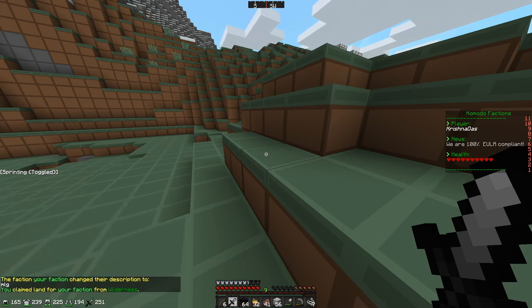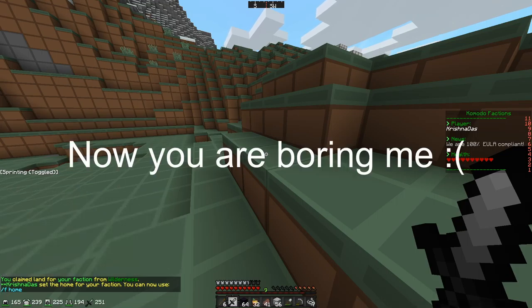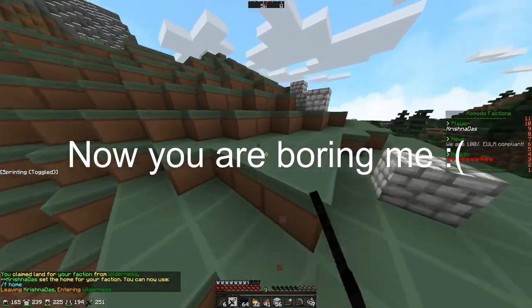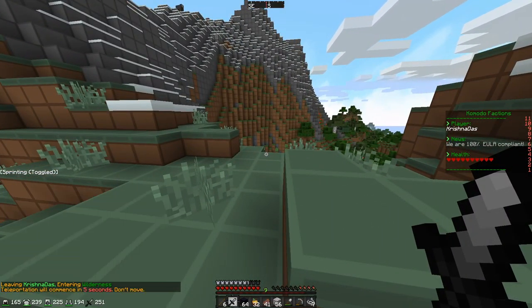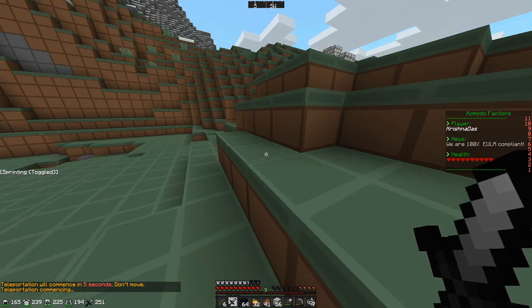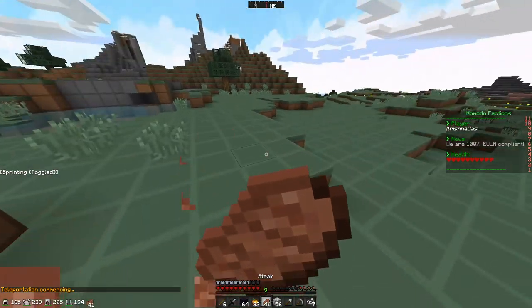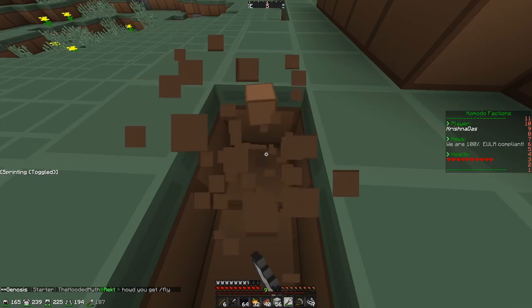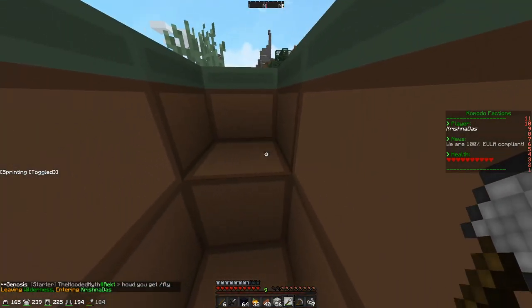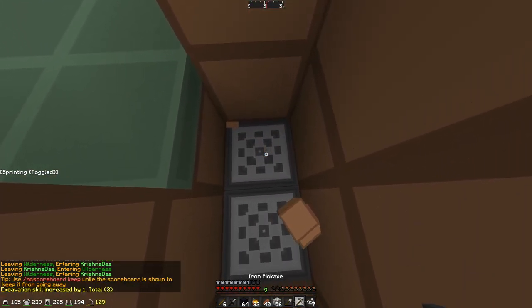F claim, f sethome - okay, there we go, we got everything set up. So now we can literally teleport to this faction and start working on it. The teleportation should work now. How big is our faction area? Also, I need to eat - I didn't eat because I was working on stuff. We're going to leave in wilderness.